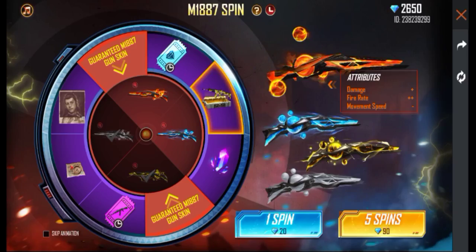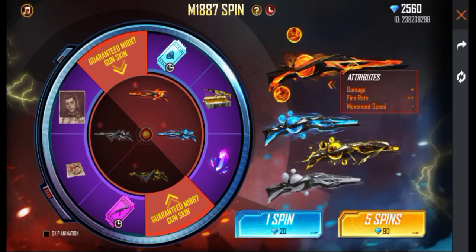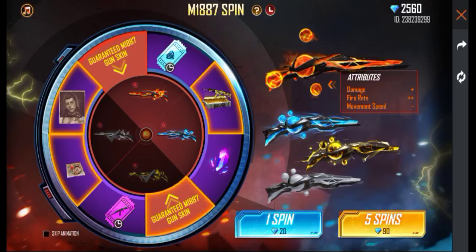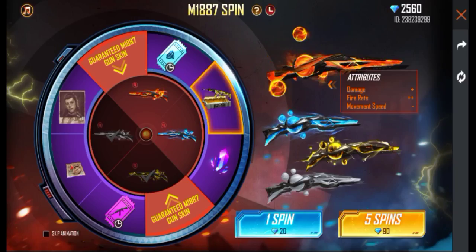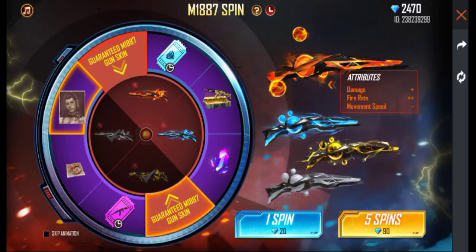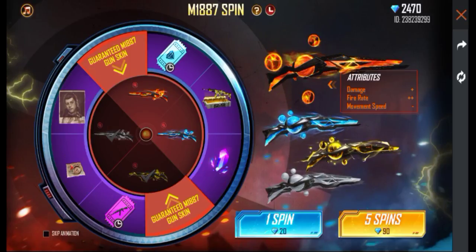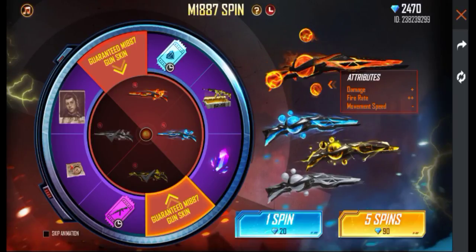If you have a single spin, you can add a 10 spin. If you have a single spin, you will get a bug. If you have a single spin, you will get a 3-touch. You will get a reset play map and a fragment. You will get a 5 spin and a second spin. If you have a reset play map, you will get a reset play map. If you have a guarantee, you will get a reset play map.